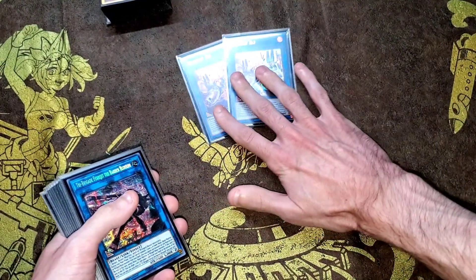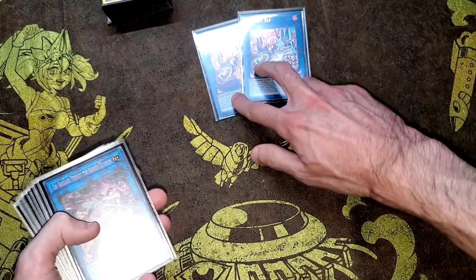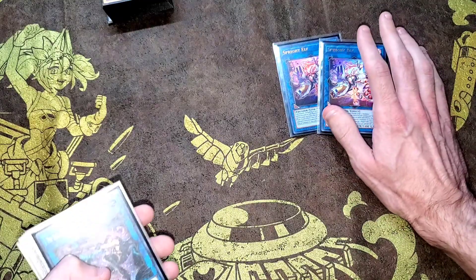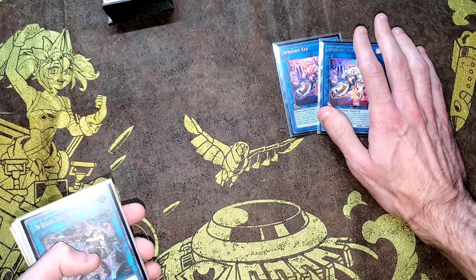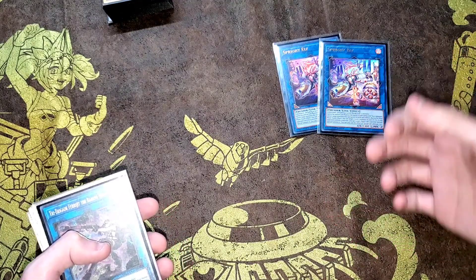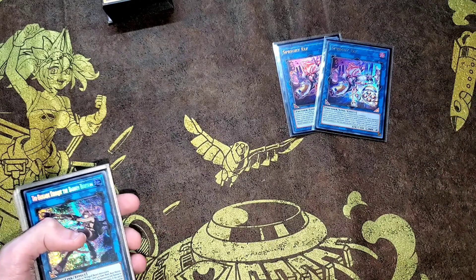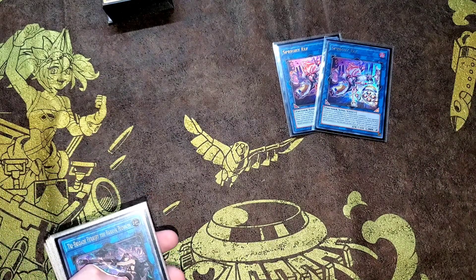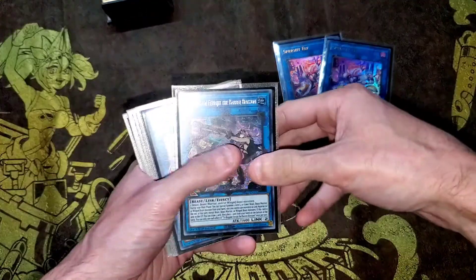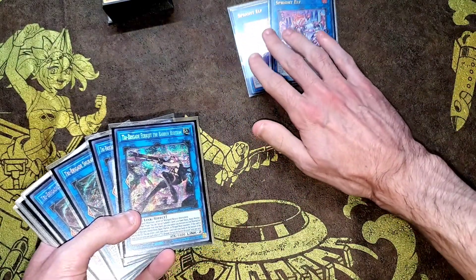Then we go into the extra deck. Two Elf, because this card is just outstanding and broken — you just need any two and then another monster and you make it. You set up your board, then next plays are basically Revolt adding, getting the Nerval to search out a Kit, the Kit facilitates another Link Summon, overlay the two, go into Karaz out of the grave, extend, and go for an Access Code play with Doom Eagle. That's just it for the Sprite Elves — just the two.